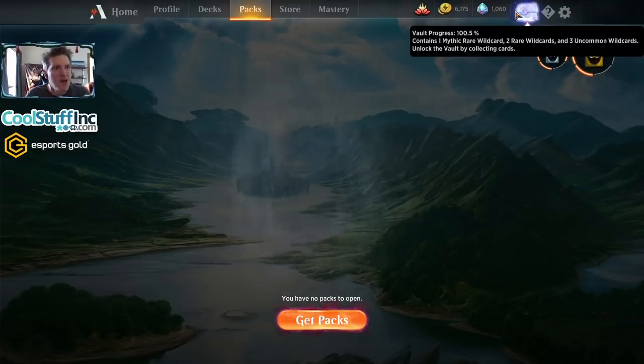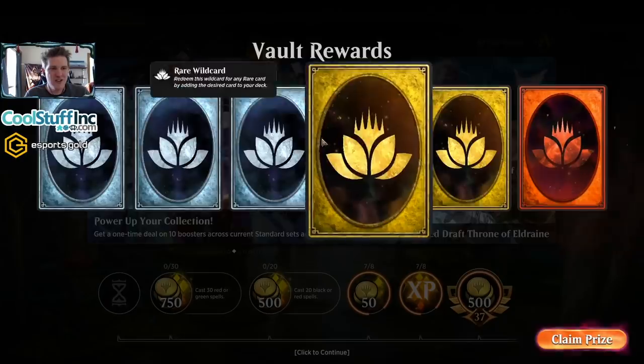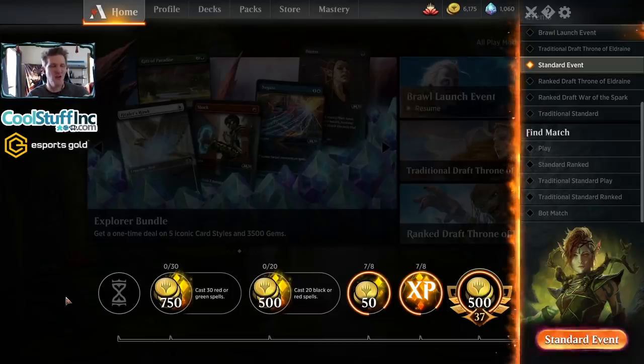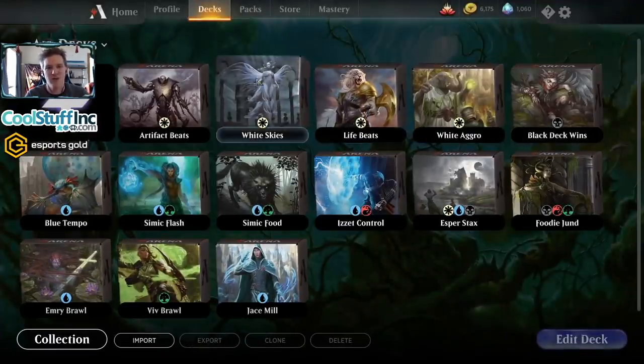I just don't think about it most of the time, but this fills up over time. When the vault percentage actually gets you to 100% because you opened too many duplicate cards, you get a shiny box. If you open it, you get a mythic wildcard, two rares, and three uncommons. I hope you enjoyed this video with mono-white artifact All That Glitters beatdowns - it was a roller coaster ride of emotions from the deepest despairs to the highest of heights.